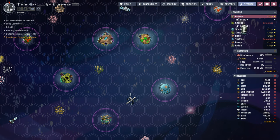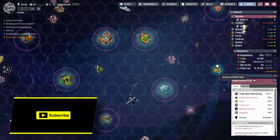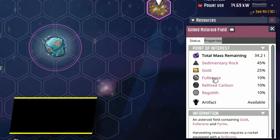Welcome back ladies and gentlemen. Today we go artifact hunting. We're also going to grab some fullerene which will give us access to that beautiful super coolant.